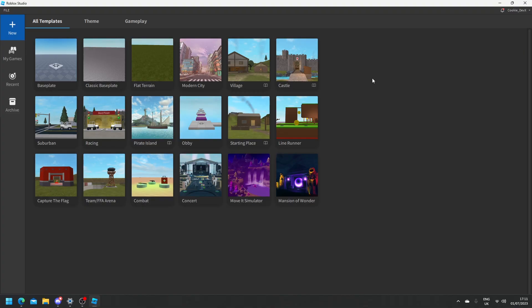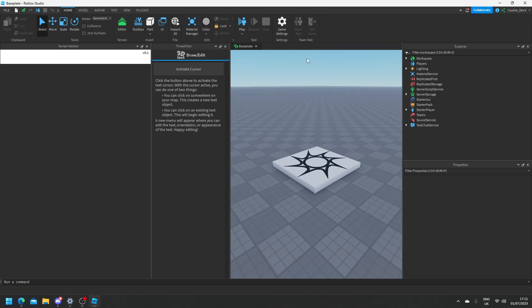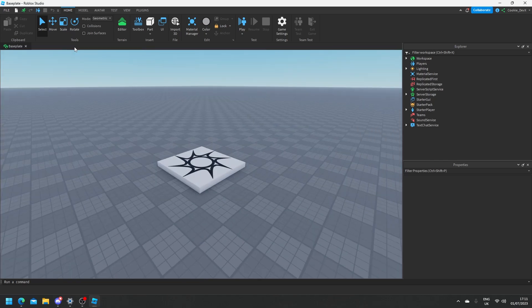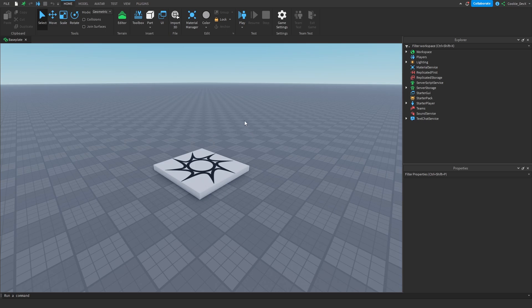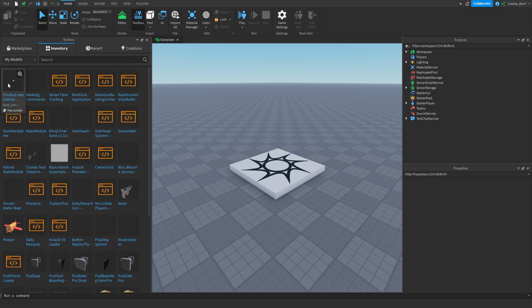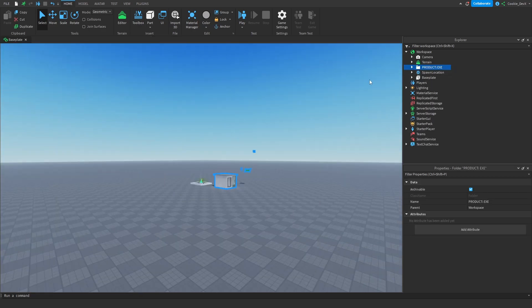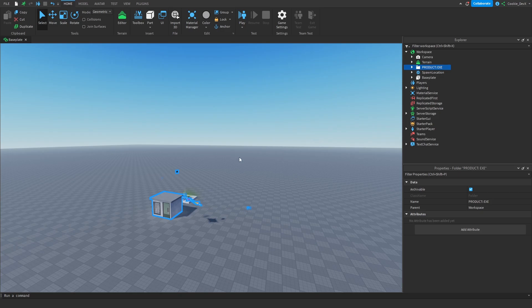Once you're ready, open up Studio and go into any game of your choice — personally I'm going into a base plate, but if you already have a game you can go there and install it. Close any other plugins to reduce clutter. Then open up the Toolbox, you'll find it on Home next to Editor. Head over to Inventory and you should be able to see Product exe will be there. Open it up, click OK, and as you can see it's going to be in a folder — don't worry about moving things, just focus on your Explorer.